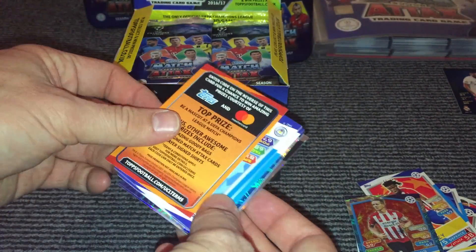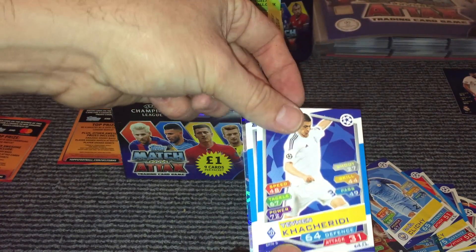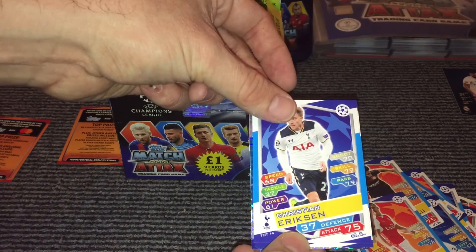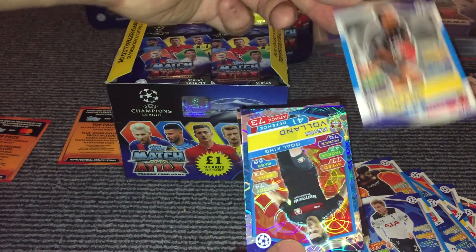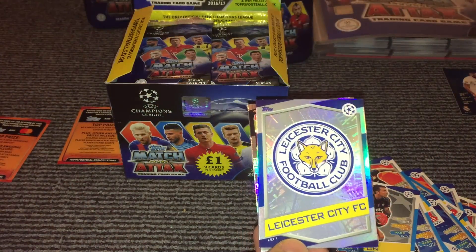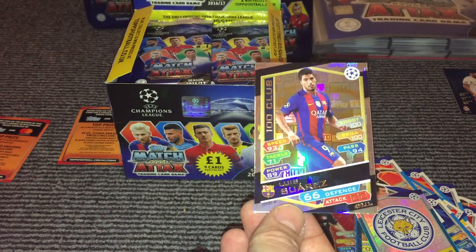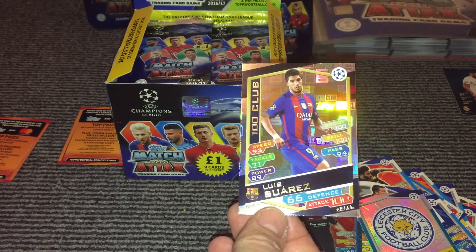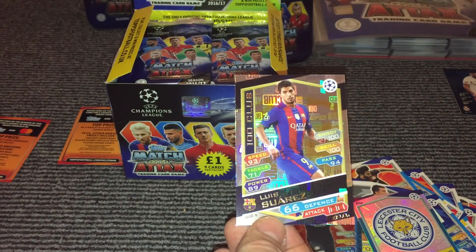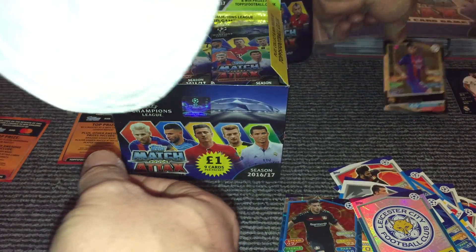Ronaldo has proven to be the toughest one so far. And then we have Klichy, Kacharidi, Kalinoglu, Sanchez, Eriksen, Poufant, and then we have a Voland Gold King, and then we have the Leicester City badge. And then in the second pack, our first 100 Club card — Luis Suarez, 66 defence, 100 attack, and a 19 million value. So this box has got off to a flying start, which is always nice.